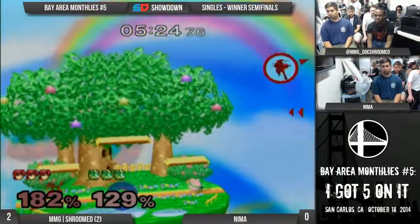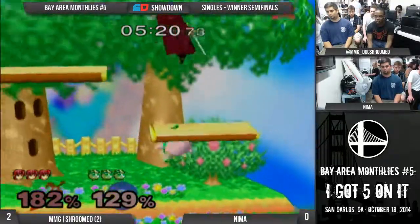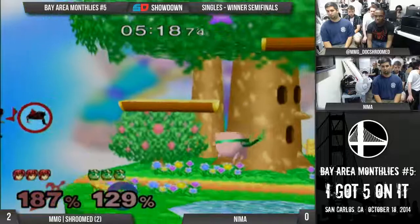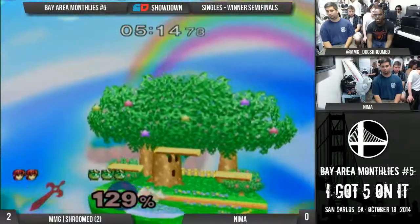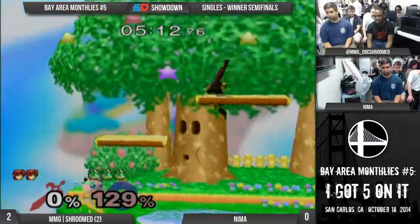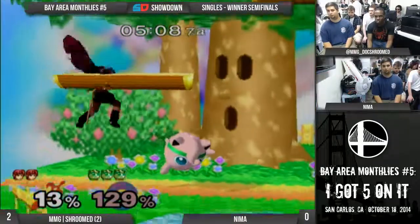He could live. See that angle he comes back from. Against Jiggs, it's actually not bad to recover high. Finally dies. Usually you want to recover low as Marth, but against her, because she can do that ledge high back-air with most invincibility, it's really hard to deal with.